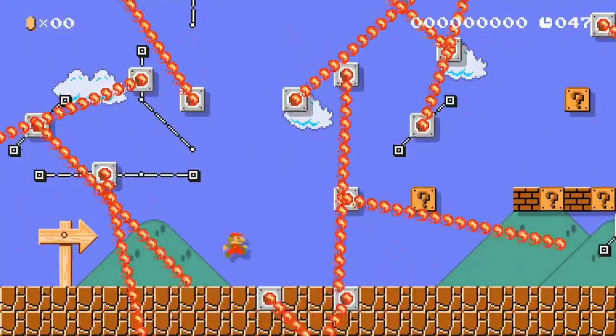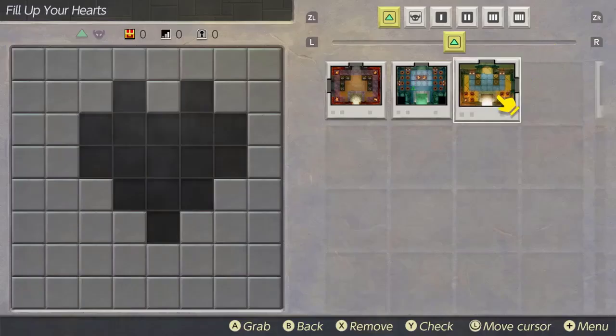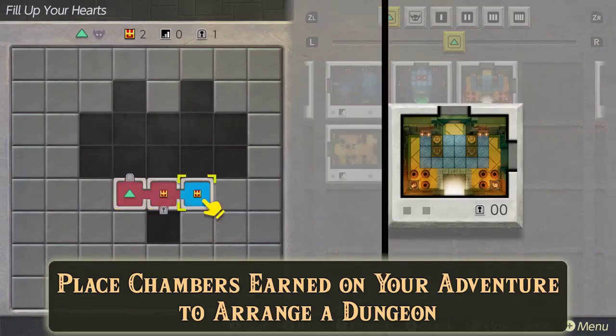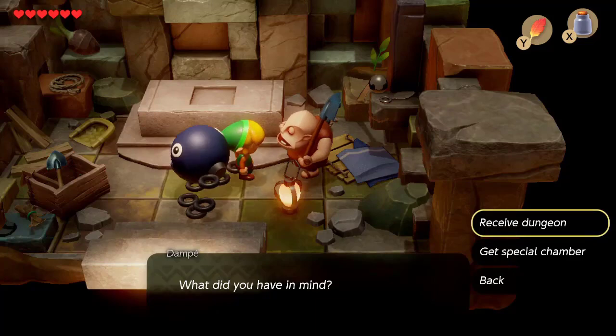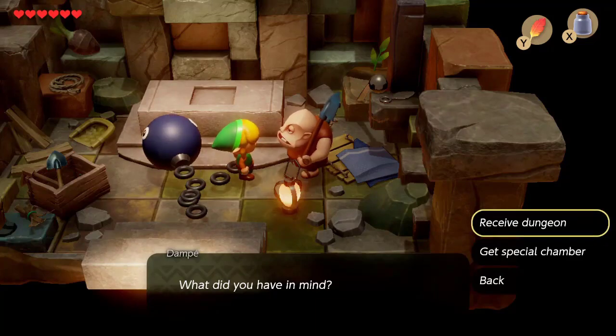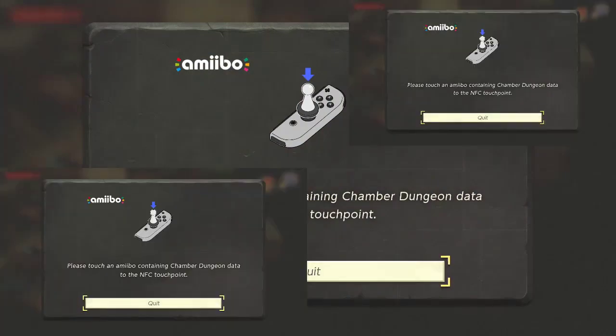You like Super Mario Maker? Too bad! We got Super Zelda Maker here, and it's not as super as you think. You can't share the levels that you make online, only through amiibos, and that's it. So if you want to share your level with a friend who isn't immediately next to you, you gotta put it on your amiibo three times.